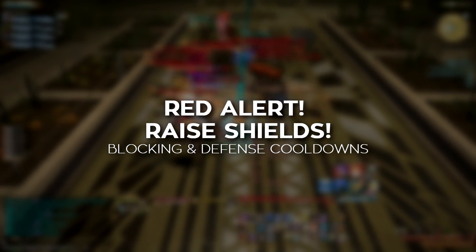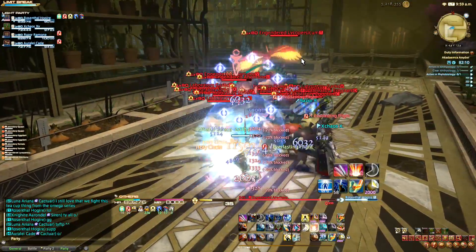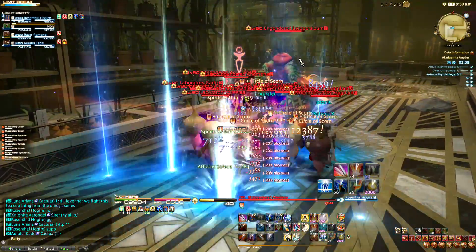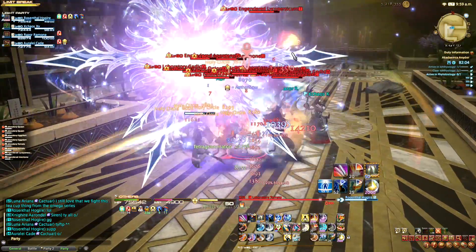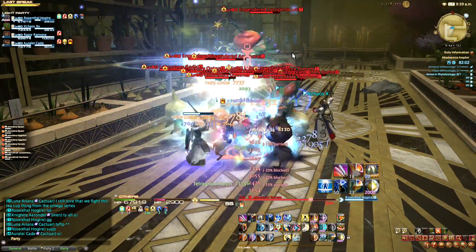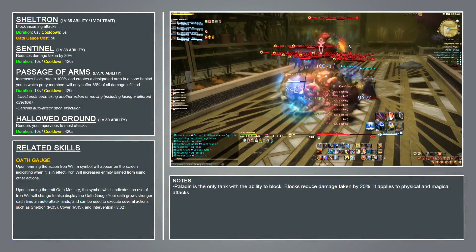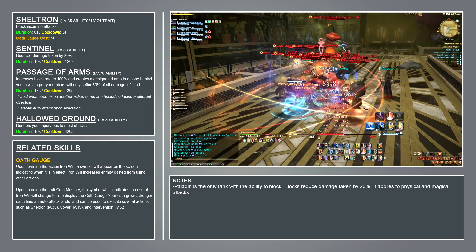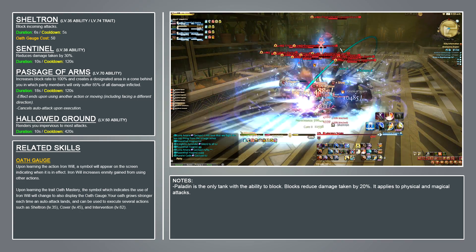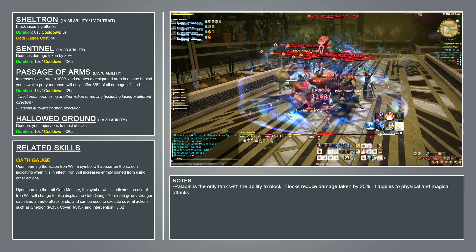Instead of talking about the Paladin's combat rotation first, we're going to talk about its defenses. Unlike the other tanks, Paladin uses a shield, so in addition to parrying physical attacks to reduce damage taken by 15%, they can block physical and magical attacks for 20% damage reduction. Blocking can be done passively or actively with the ability Sheltron. Learned at level 35, Sheltron consumes 50 Oath Gauge and allows you to block all attacks for 6 seconds.